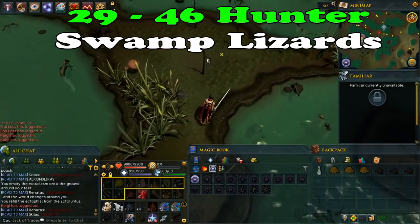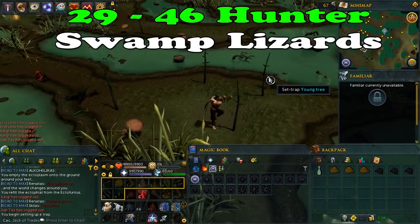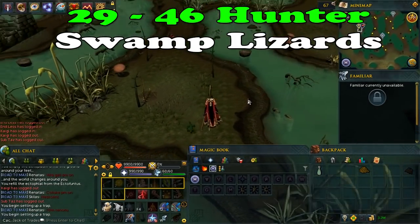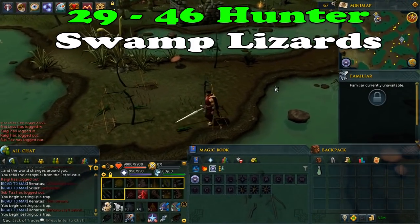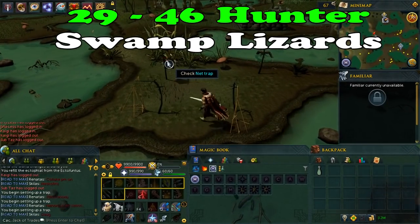It depends on you. This is really simple — place the trap, and once the lizard is in the trap, take it and replace the trap. You will be doing this until level 46. Remember that after level 40 you can place three traps, which will give more XP per hour. When catching lizards, I just released them for better XP per hour.